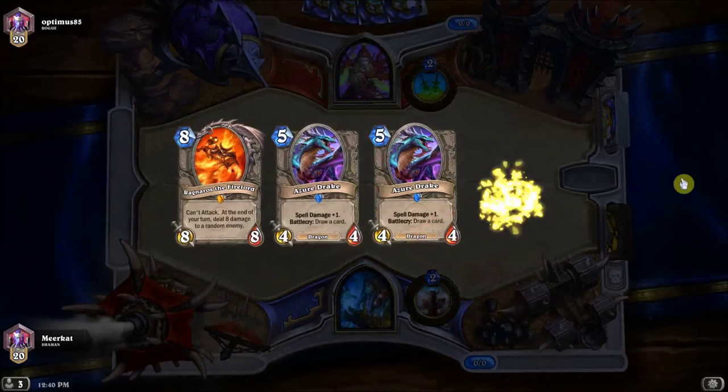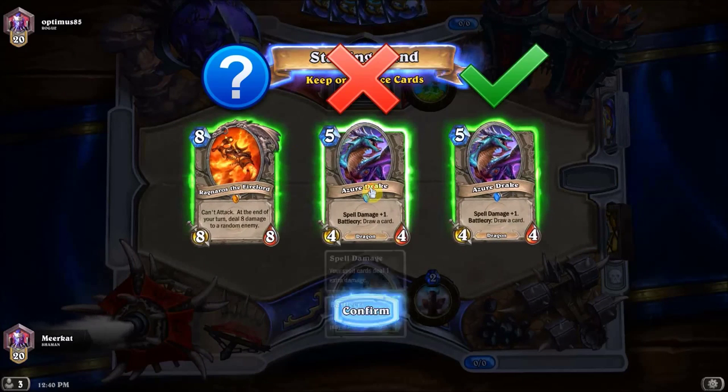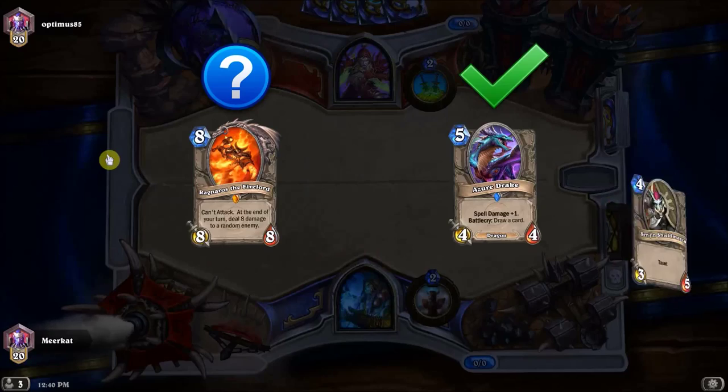In this match I'm playing against a very aggressive style rogue, but I don't know that up front, so I throw back one of my Azeroth Drakes and I get a card that ends up saving me.